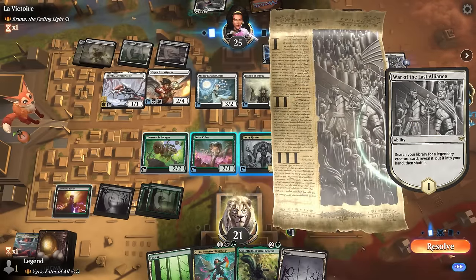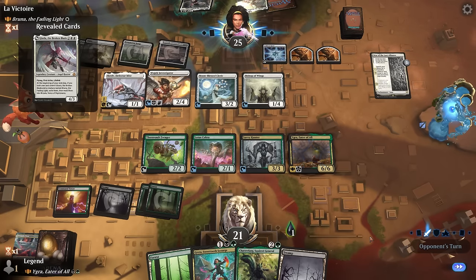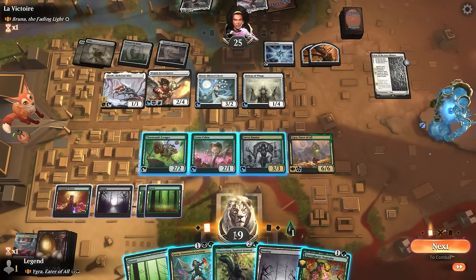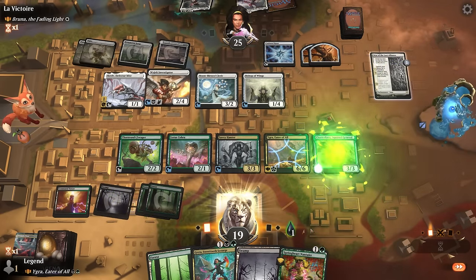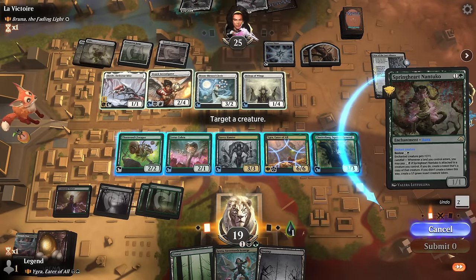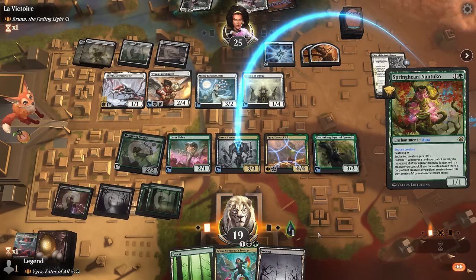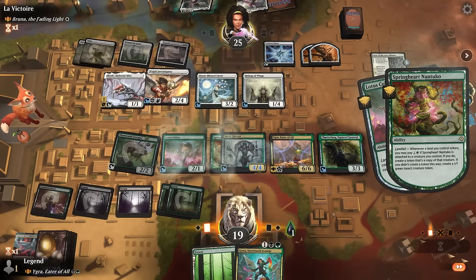Chatterfang generating additional tokens is pretty good. If we find one of our infinite sacrifice outlets, we can maybe set up some combo. Our opponent is indeed getting Gisela. Nantuko is not bad either — if I go Chatterfang into Nantuko, play a land, I can also bestow it onto the Savvy Hunter to make more food. Getting more food is better since that can also draw more cards.